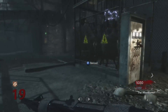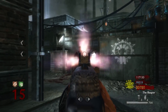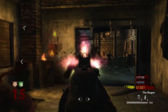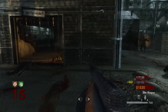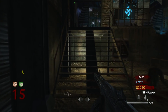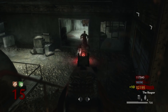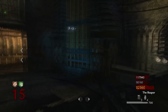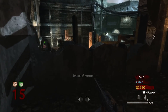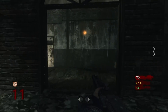Coming in at the number two spot is the PPSH. This weapon is fantastic, especially in World at War, and they ended up bringing it into Black Ops 3. The reaction from the community speaks for itself — this weapon is extremely iconic in Call of Duty because it is a Russian-made weapon. The PPSH when pack punched is called the Reaper, and being able to pack a punch this gun on Der Riese was one of the best things you could do in zombies. Having it brought back on Gorod Krovi and in Zombies Chronicles maps was so cool to see.